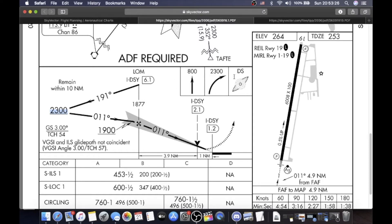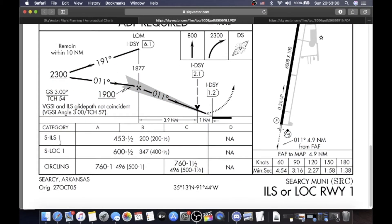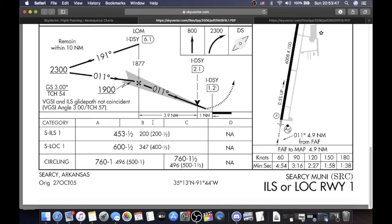Follow the glide path down, and here is also the missed approach: straight ahead to 800, climbing right-hand turn 2300, direct the outer marker, and hold. Down here you have the visual glide slope indicators — the ILS glide path and the PAPIs are not co-incident, so your localizer and glide slope won't show what it's showing on the PAPIs. Here are the minimums on the ILS. Category A, B, C aircraft: 453 feet MSL, 1.5-mile visibility, or 200 feet AGL and 1.5-mile visibility. On the localizer approach: 600 feet MSL, 1.5-mile visibility, 347 feet AGL, or 400 feet AGL and 1.5-mile visibility.